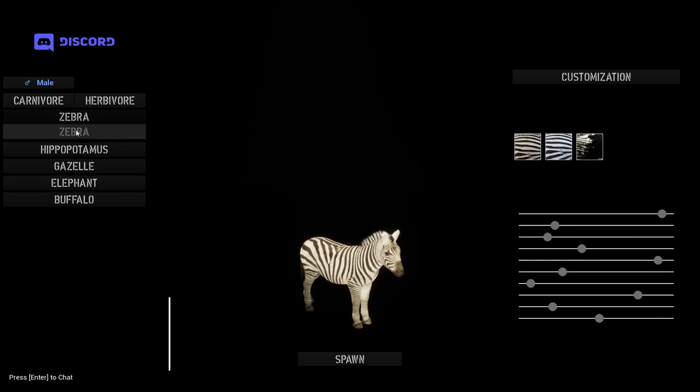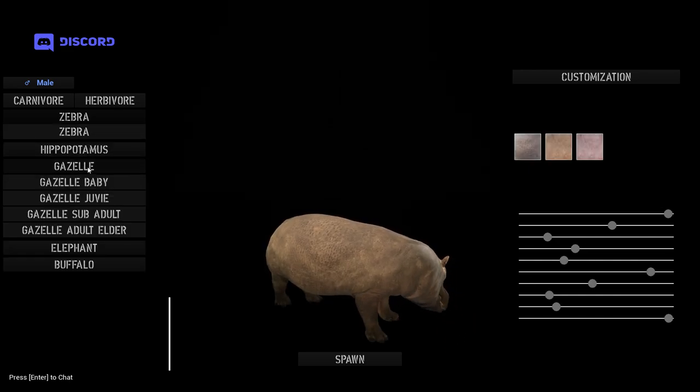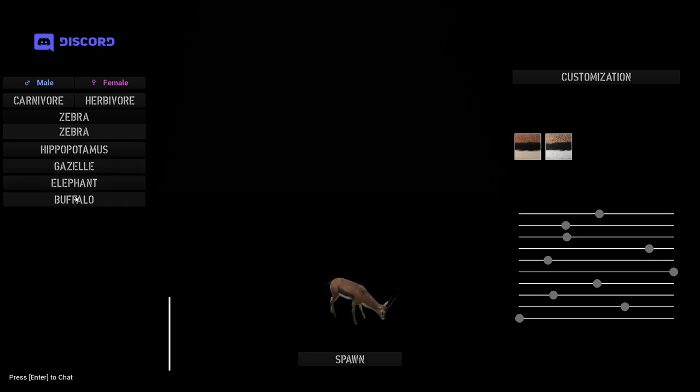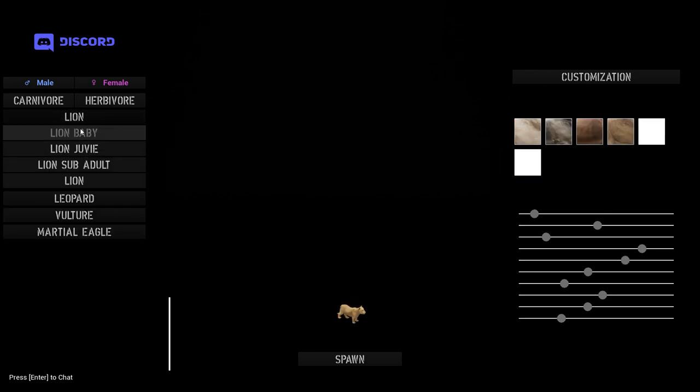On Herbivores we have the Gazelle — baby, juvie, sub-adult, and elder. That's probably all. Alright, let's go with the lion baby first.